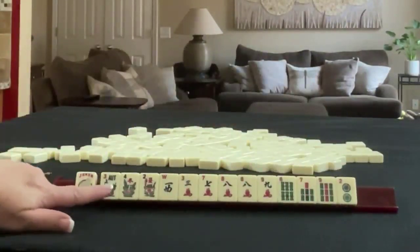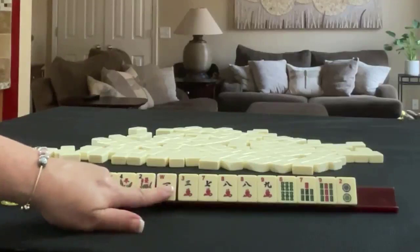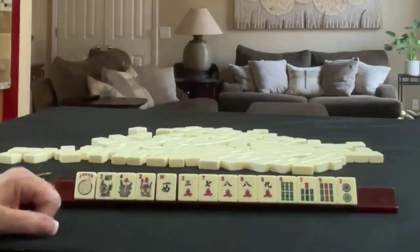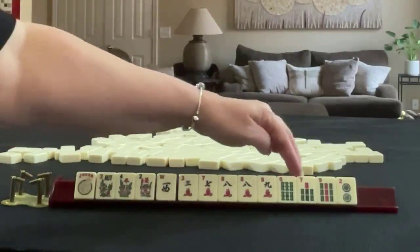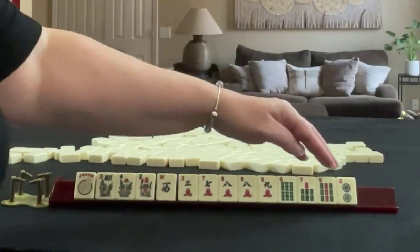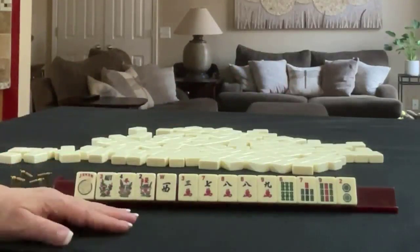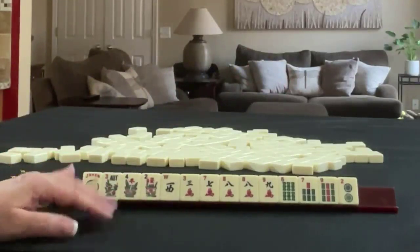We have a joker, three flowers, and a west. In cracks, we have three, seven, eight, nine, and a pair of eights. In bams, we have six, seven, nine. And in dots, we have a two. If these were your tiles, what would you focus on and what would be your first pass?